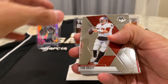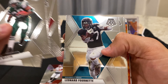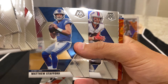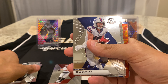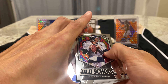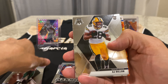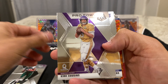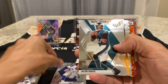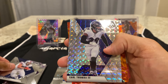We already have a Tom Brady base on top. Curtis Martin, Jared Goff, these are all the base — Jimmy Garoppolo, Leonard Fournette, Kareem Hunt, Julio Jones, Matthew Stafford. I'll move the parallels to the back and save them for last. John Elway old school, AJ Dillon rookie, Kirk Cousins pro bowl, Cam Akers rookie, Jalen Hurts rookie — that's the NFL debut.